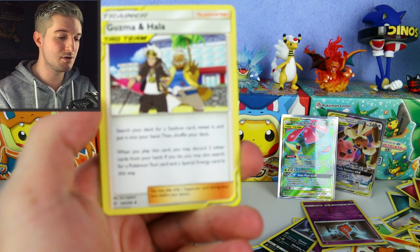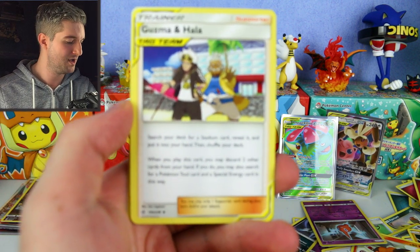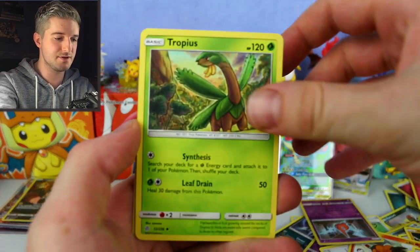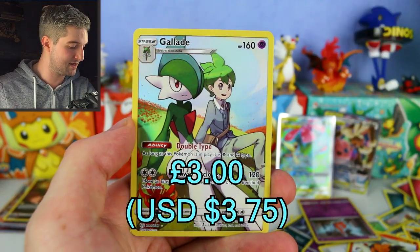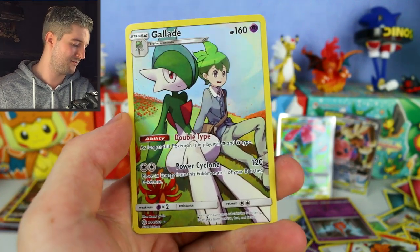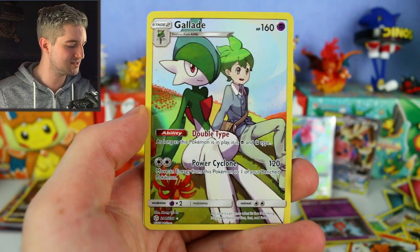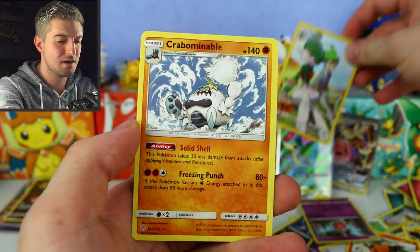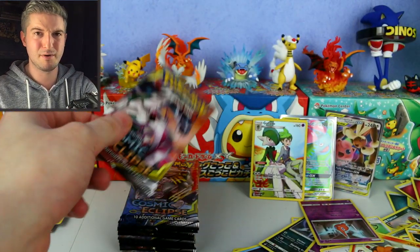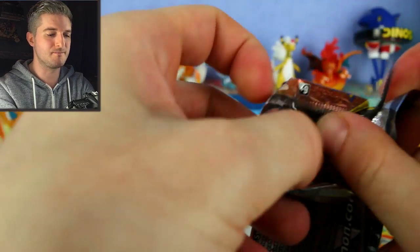Togekiss, get laid! Togekiss reverse with Wally — very cute simple artwork. Togekiss has the Double Type ability: as long as this is in play, it's both Psychic and Fighting type — I think they've done that before with an older card. Quagsire regular rare — I actually like that Quagsire artwork, even if I usually don't.